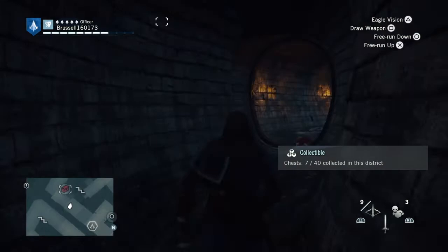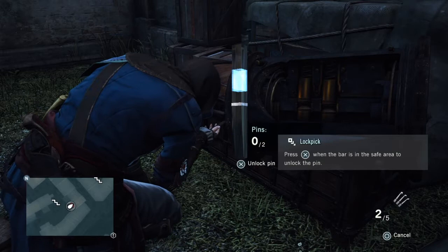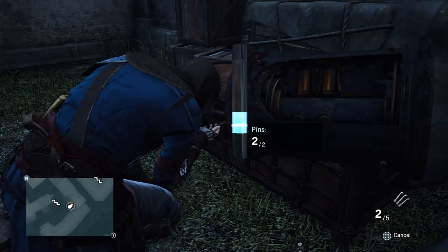Right near where you go for that — I'll show you from here actually. You go up the stairs again, and then there is a chest around the corner. I had already killed the guards of these because they came over to help out the ones by the other place. And this is only a two-pin lock — yay, easier. I imagine the reward's not so high either though.